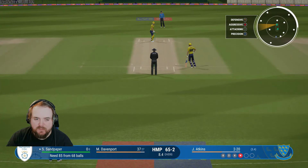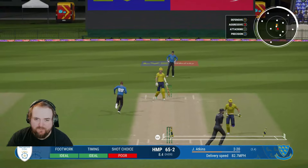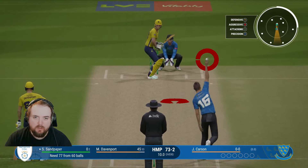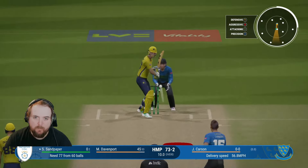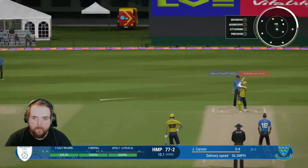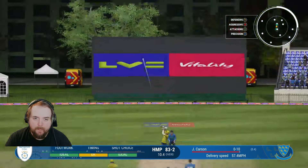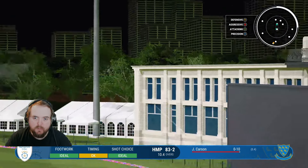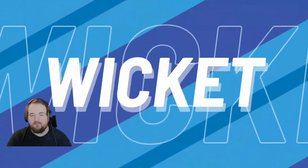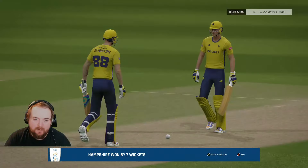Sandy comes out to bat, 65 for two - we need 85 from 68. That one's off the face first ball - can we get a concussion check please? Better spin in, attack straight, could go dead straight. I've timed it well enough to find the gap. Down the ground from Sandy - he hasn't timed that as well as he wanted to, but it's out. I thought I had six written all over it. Sandy goes for five. Sandy still sucks with a bat but Hampshire get over the line - we win by seven wickets!